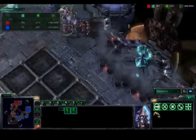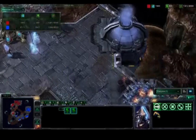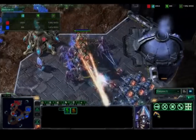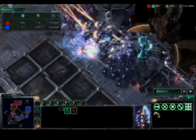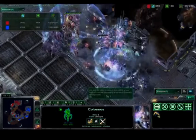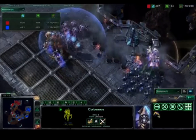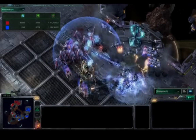Loner probably could have killed even more, but decided to chase them down. In the heat of the battle he didn't follow through, though it looks like he might try to engage and go for the kill. Another Colossus — nice storm all over the Vikings. But only one Colossus left. Another nice Psionic Storm. Loner is thinking about retreating because he has very hurt units and needs to be careful.